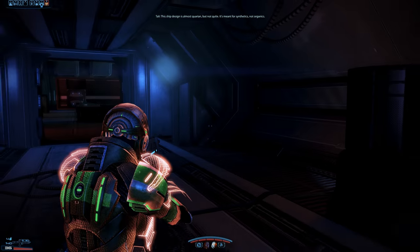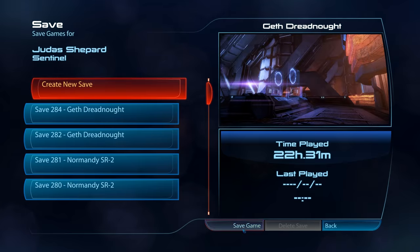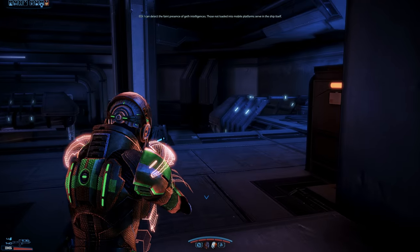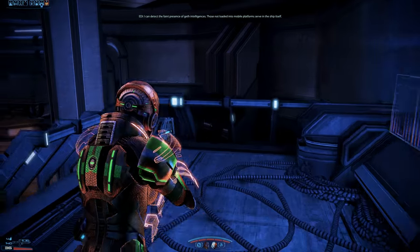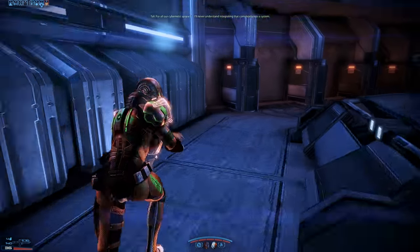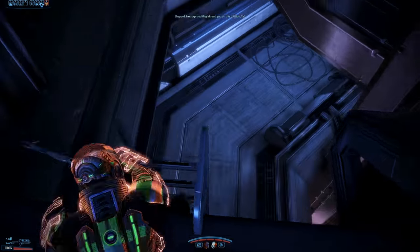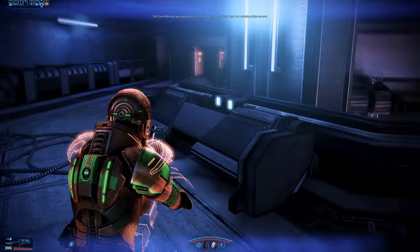This ship design is almost Quarian, but not quite. It's meant for synthetics, not organics. Intriguing. I found the geometric shapes intuitive and comfortable. I assume you all felt the same. I can detect the faint presence of Geth intelligences. Those not loaded into mobile platforms serve in the ship itself. For all our cybernetic upgrades, I'll never understand integrating that completely into a system. Shouldn't be too much farther to the main battery. I'm surprised they'd send you on this mission, Tali. Even admirals are expected to serve. I'm better at hacking than I am ordering ships around.